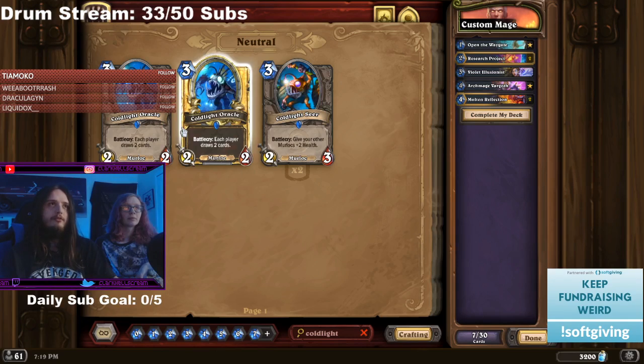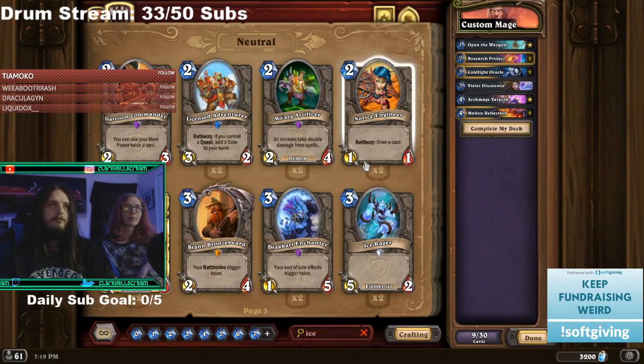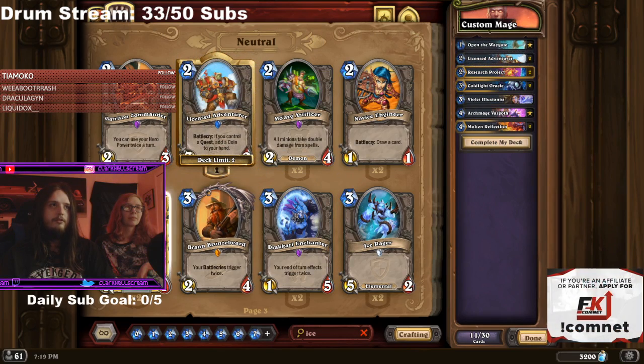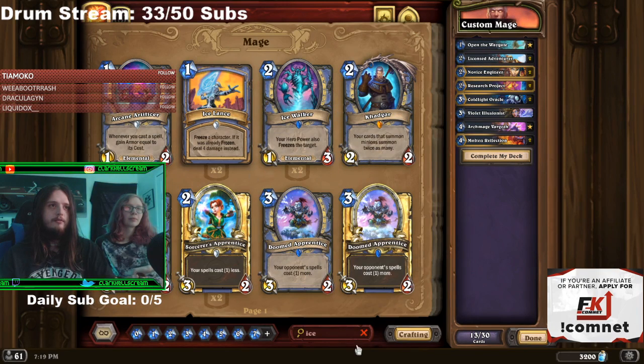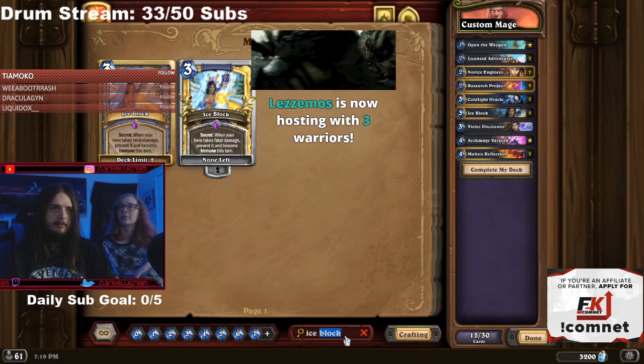Cold Light Oracle, double — oh yeah, that's pretty good. Novices are nice as well.